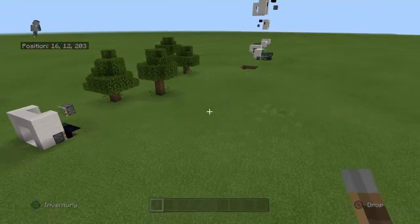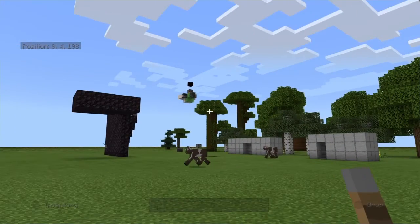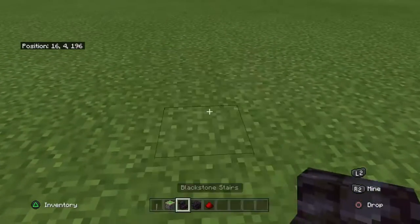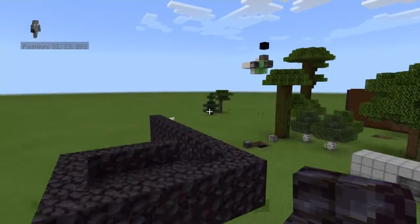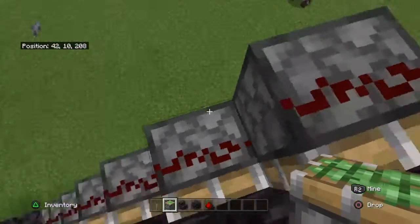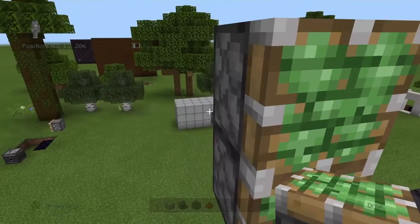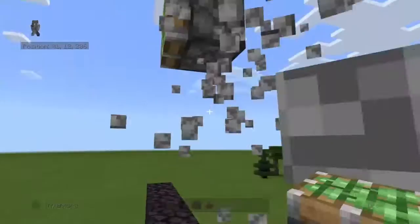Now I have a question — how high do you want your pop-up staircase? Do you want it four blocks high, two blocks high? I don't think two blocks high counts. Do you want it four, five, six, or seven? Depending on how big you want your pop-up staircase, that's how many pistons you're going to need.